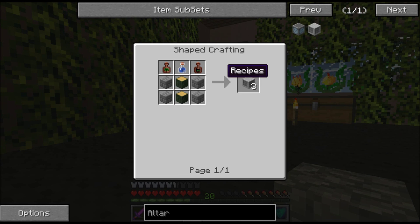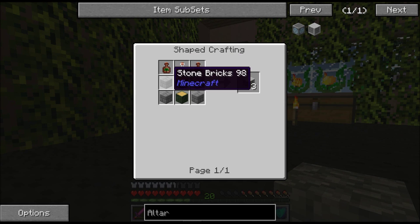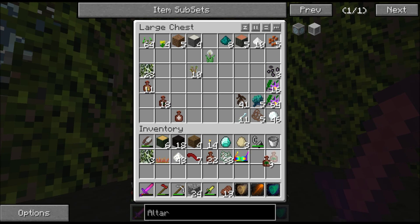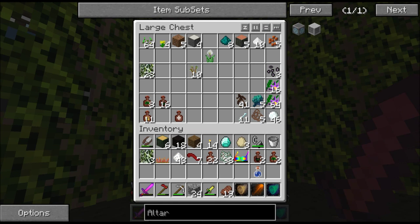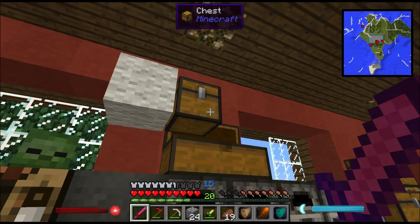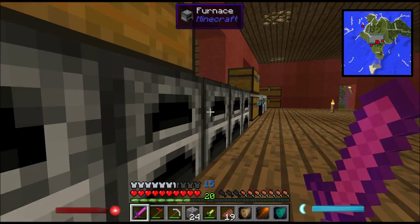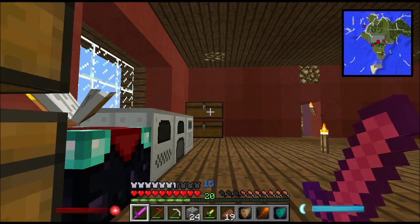For the altar we need two pieces of rowan wood, a breath of the goddess, an exhale of the horned one, a water bottle, and a bunch of stone bricks. We have two breaths of the goddess — we'll need two because it only makes three and we need six. We have two exhales of the horned one, water bottles, four rowan wood — we just need stone bricks and we only have three of eight.